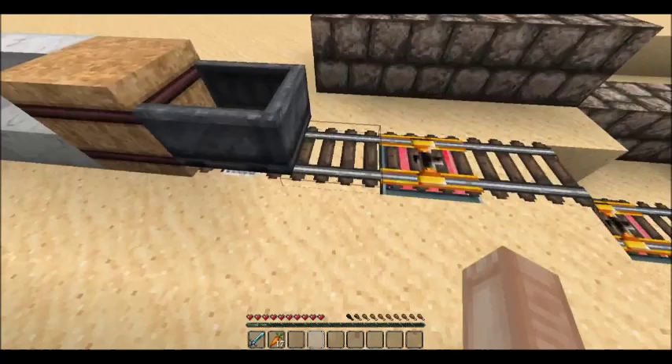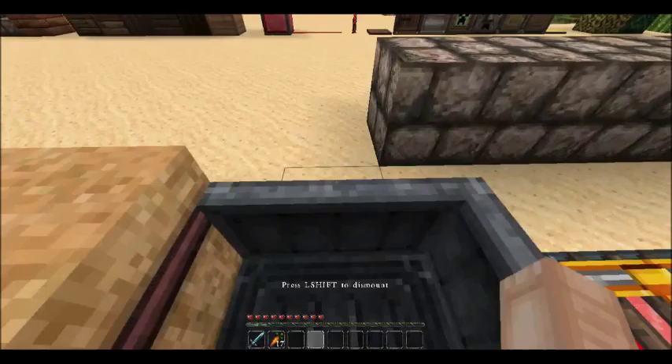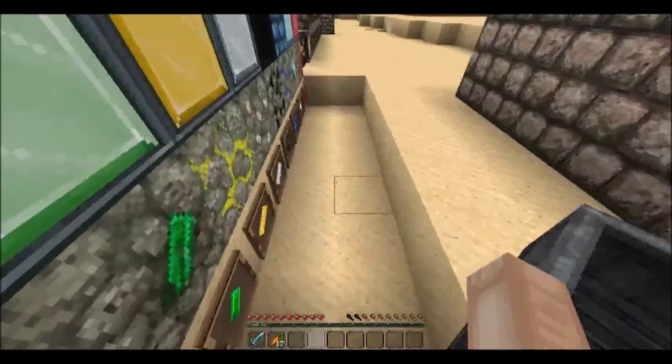Here's hay which I just placed randomly. These are the rails, activated rails, and there's another type below — I can't remember what it's called. And this is a minecart — let's take a ride!